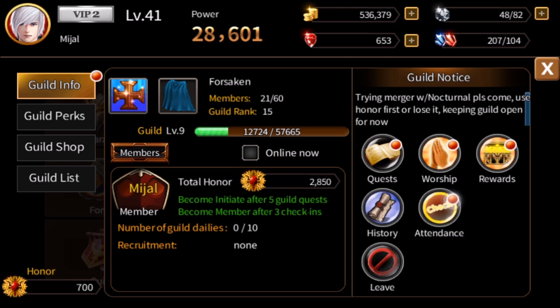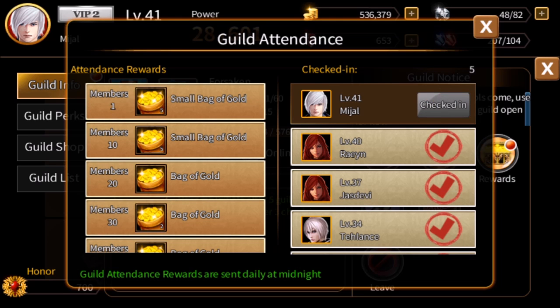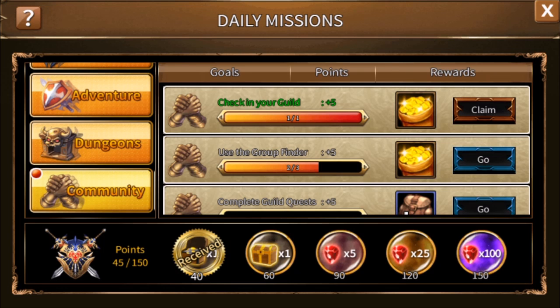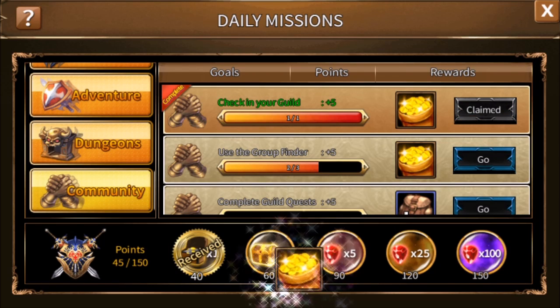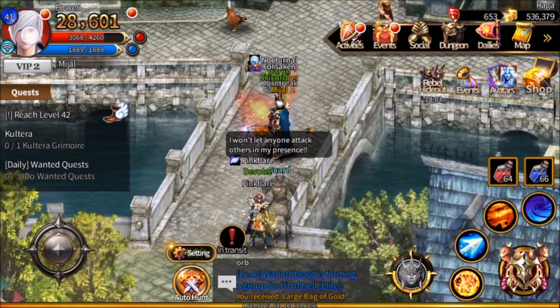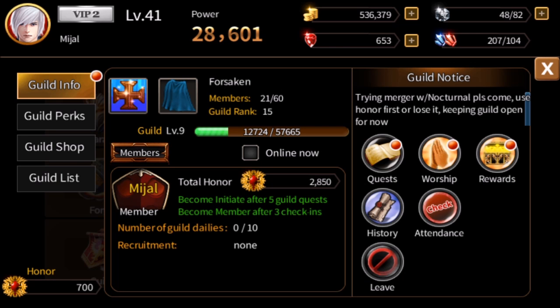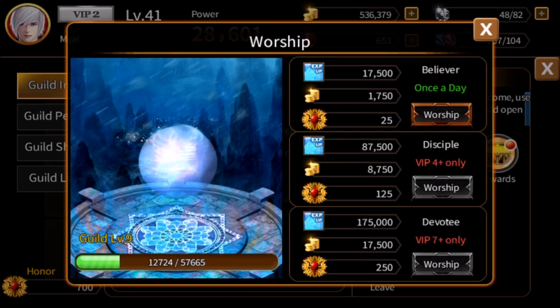For attendance, we can check in for the guild. Just by hitting a couple of buttons, we have finished a daily quest. We're going to get 10,000 gold and 5 points. Going back to our guild screen, next you can worship at the guild. This helps the guild level up and gives you experience, gold, and guild honor. All you have to do is tap the button.